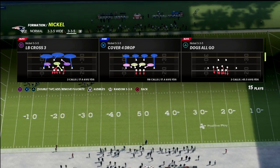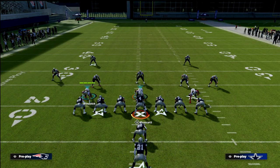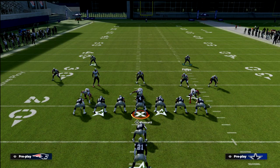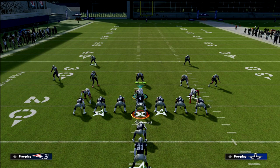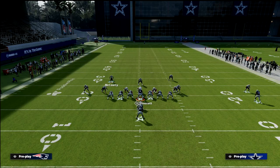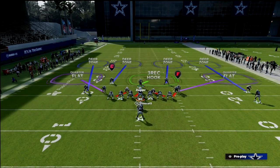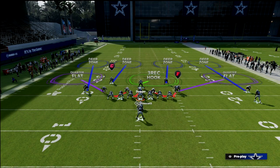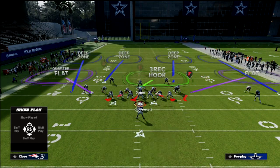We're going to come out in Cover 4 Show 2 out of 3-3-5 Normal in the 46 playbook to show how to stop the run. There are two primary ways to stop the run — this first one is my favorite. What we do is leverage Cover 4 Show 2 because both safeties are in run support. We pinch our defensive line, crash them outside, and that's pretty much all there is to the setup.